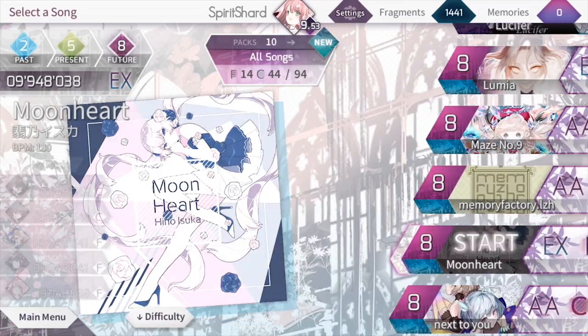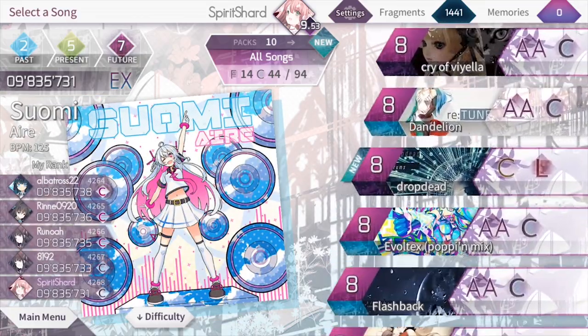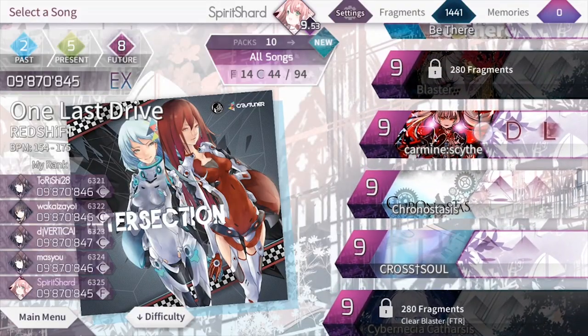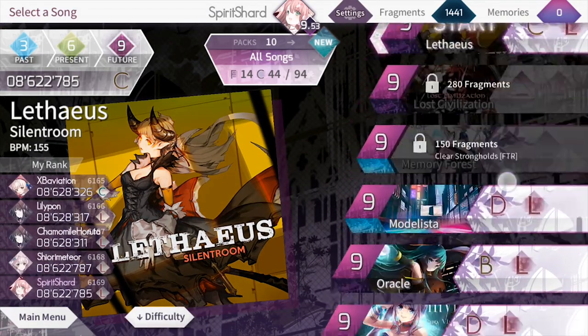Let's go ahead and go into a song — we'll go into music play. I have it sorted to all. There are music packs which I'll talk about later. I'll tap through a few songs so you can hear the variety of music they have. You have some rock songs, some more hardcore songs, some electronic songs, and some very lighthearted songs. So a decent selection overall.